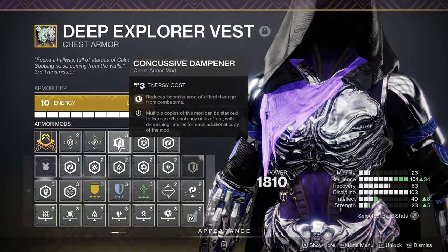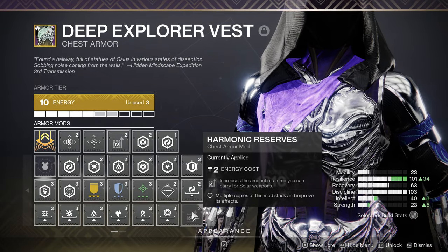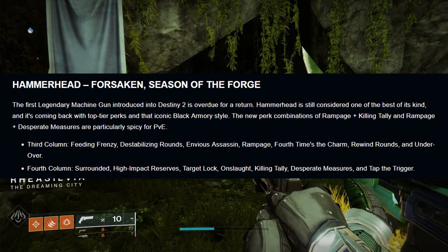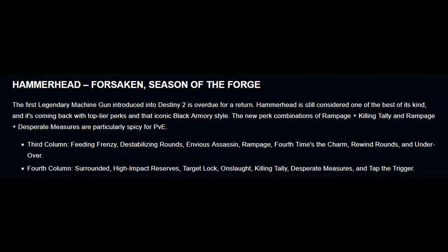Now we move on to the Black Armory stuff. First up is Hammerhead, a fan favorite void LMG in the heavy slot that people wanted for quite a long time and it's finally back. Third column: Feeding Frenzy, Destabilizing Rounds, Envious Assassin, Rampage, 4th Times the Charm, Rewind Rounds, and Under-Over. In the fourth column: Surrounded, High Impact Reserves, Target Lock, Onslaught, Killing Tally, Desperate Measures, and Tap the Trigger.